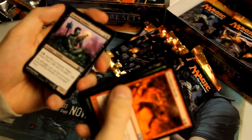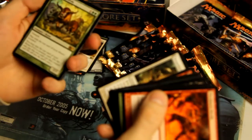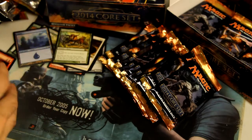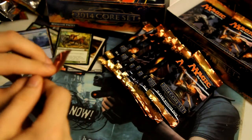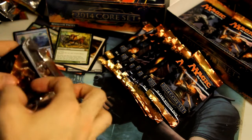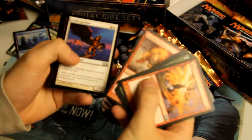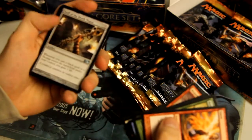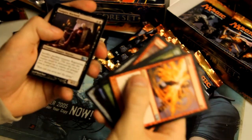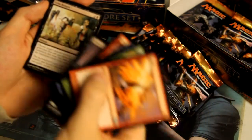Gnawing Zombie, Shiv's Embrace, Stonehorn Chanter, and the rare is Garruk's Horde. Next pack: Staff of Death Magnus, Vampire Lord uncommon, and Sengir Vampire — with Grim Return as the rare.